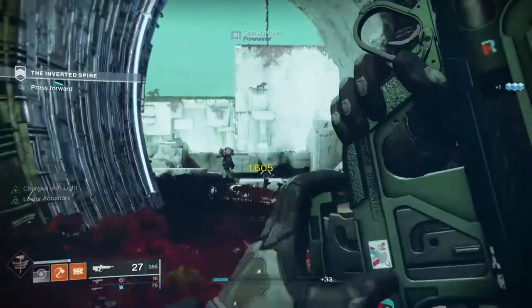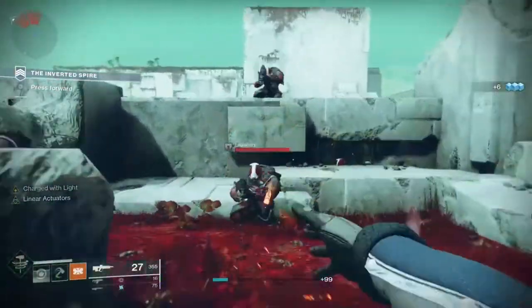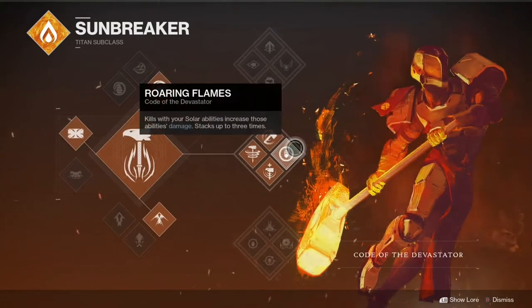One can recreate Thor's Hammer Mjolnir in Destiny 2 by combining the Dune Marchers and Code of the Devastator. The melee for Code of the Devastator is a throwing hammer that can be retrieved, and with Roaring Flames, getting kills with solar abilities boosts solar ability damage. Simply put on the Dune Marcher exotic leg armor and you're all set.